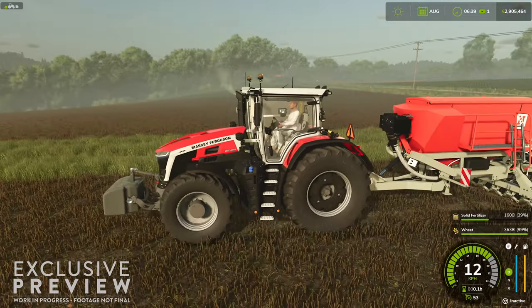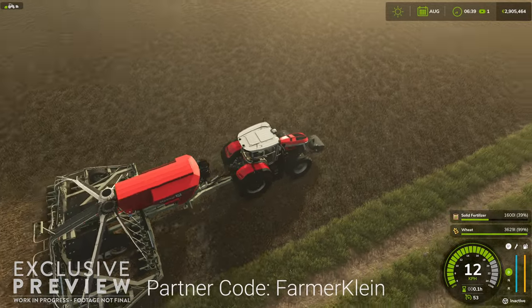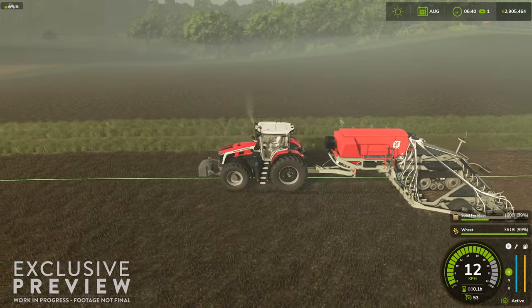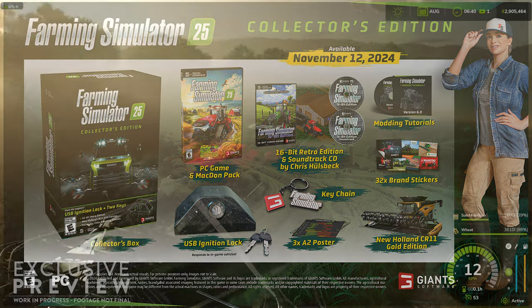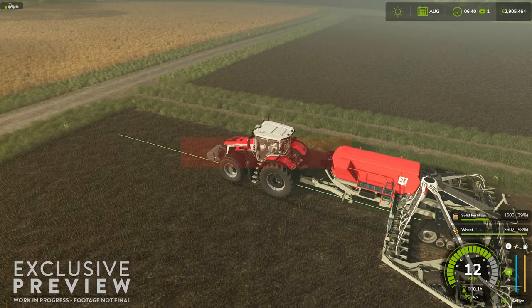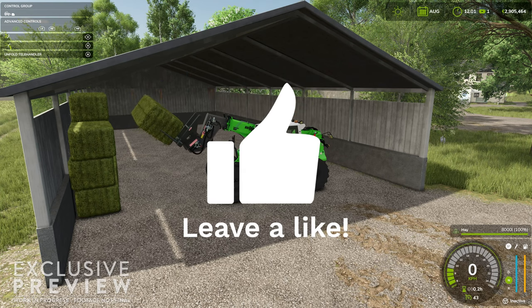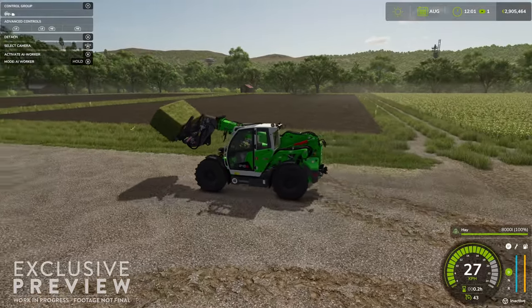If you're looking for more Farming Simulator 25 news, check out my news playlist in the description below. If the prospect of having your own herd of buffalo in-game has you excited, why not pre-order? PC players can use my affiliate link in the description or my partner code 'Farmer Klein' on the Giant's e-shop to pick up a copy and be ready to go on November 12th. Physical copies are also available via my Amazon affiliate link, including the collector's edition for PC and versions for Xbox and PlayStation. If you haven't subscribed, I'd be most honored if you could — I hope to break the 50K barrier before FS25's release. Like the video and feel free to share it with anyone interested in Farming Simulator 25. Until next time, happy farming.